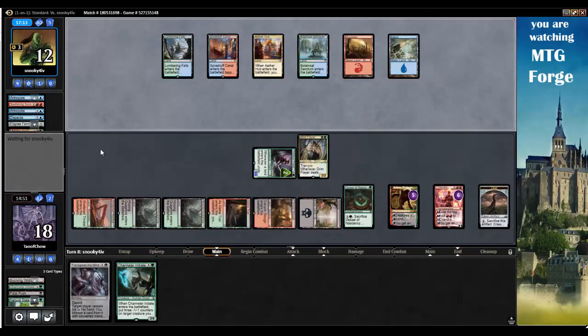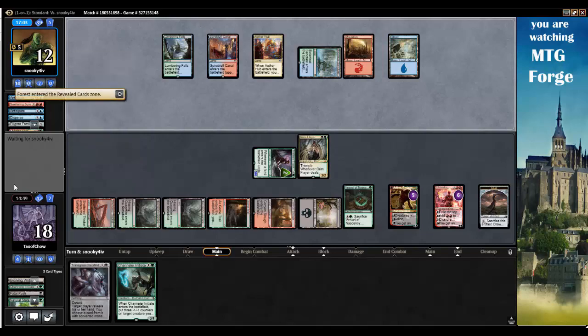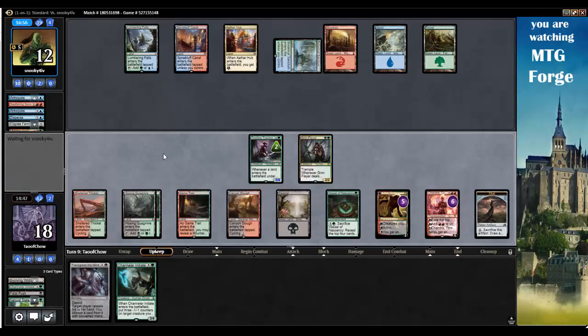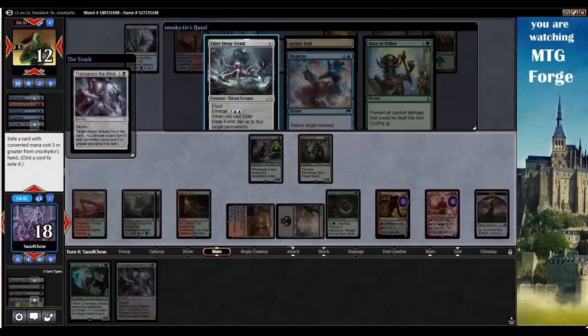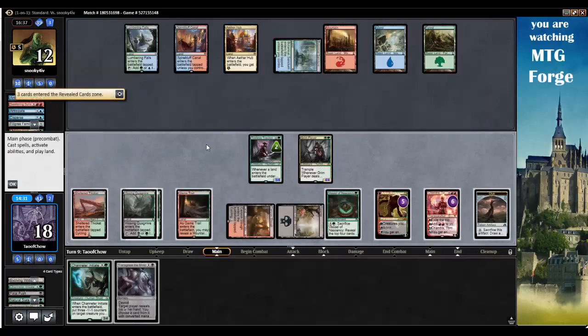What does my opponent have? Attuned with Aether — getting some energy, ramping mana like crazy. They must have something huge. Let's go Transgress the Mind next turn and see what they have. Let's tap and tap for Transgress the Mind on my opponent. Elder Deepfiend — Flash, Emerge, needs to tap four target permanents. You're going away. That gets my Grim Flayer online — good.